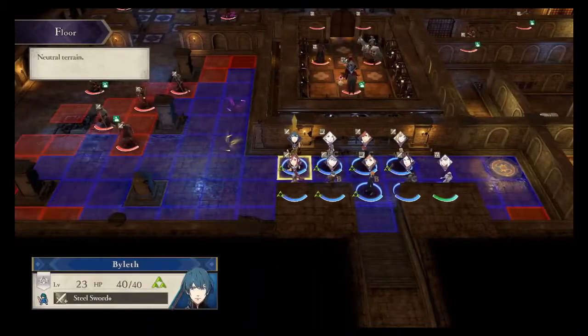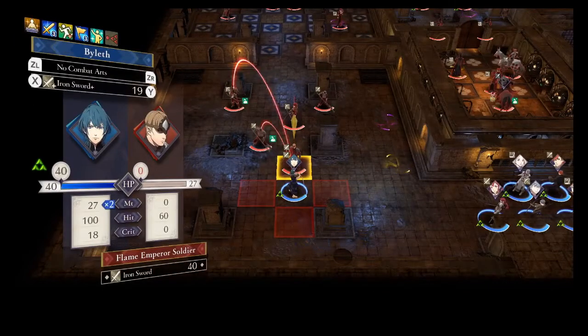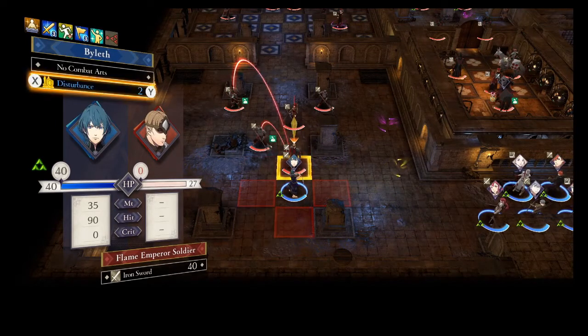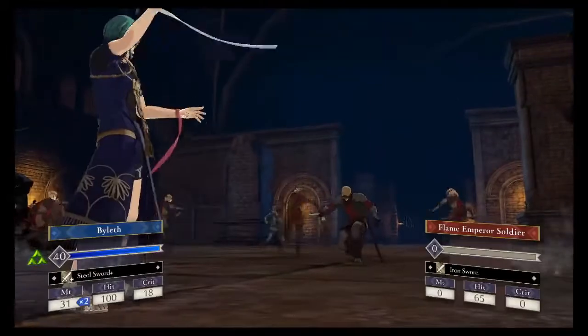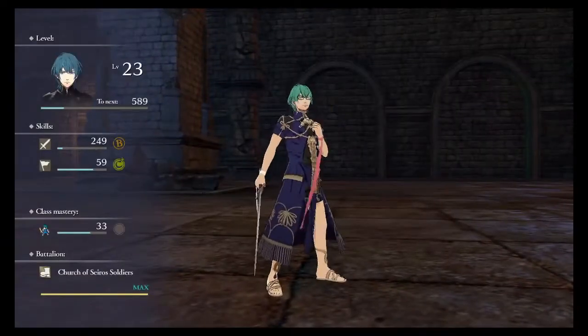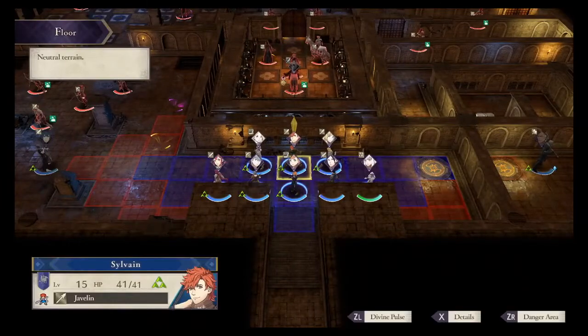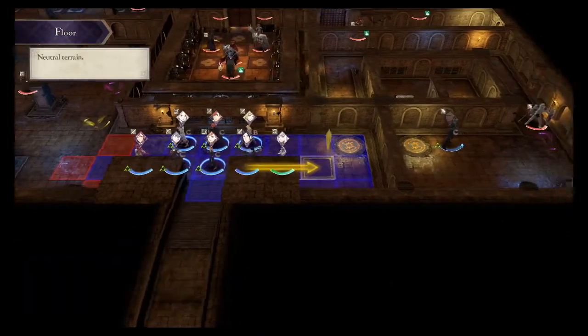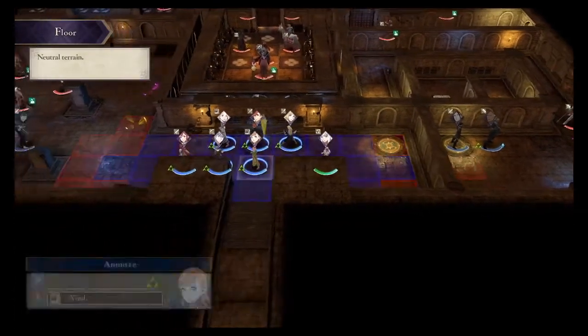Let's have Ingrid ready too. Byleth goes for an attack — it will go more than fine, although his Iron Sword is definitely going to get destroyed soon. What if I just start using the Steel Sword for a while? I'm seeing something like Flame Empire Army — I don't even know what it does. I think I want Felix to go with the other unit and wait over here. Maybe have the other group move forward?